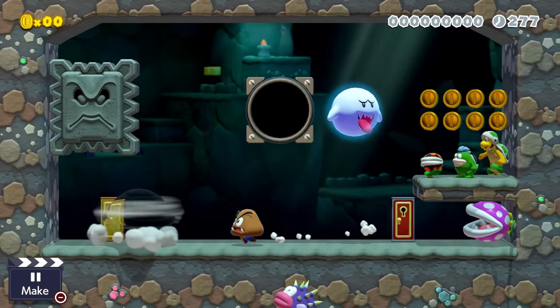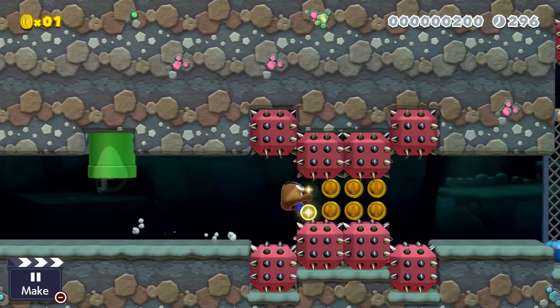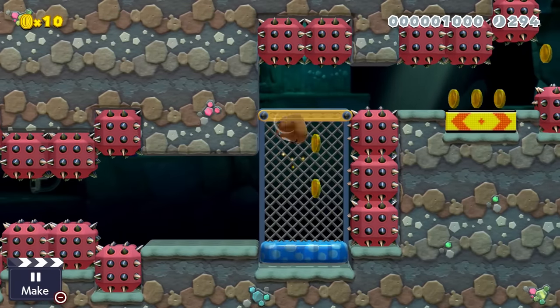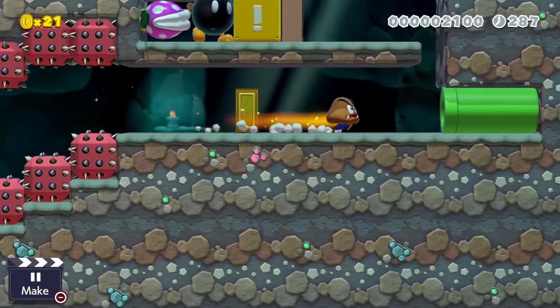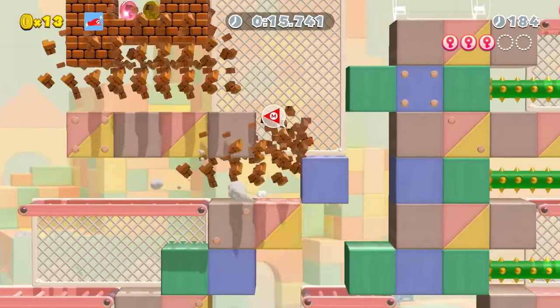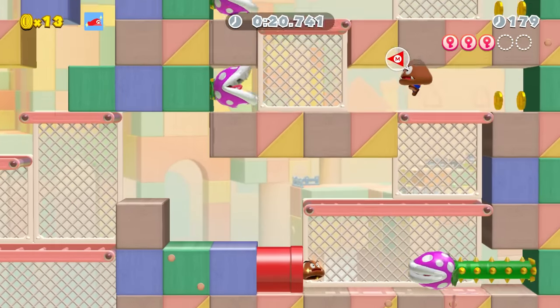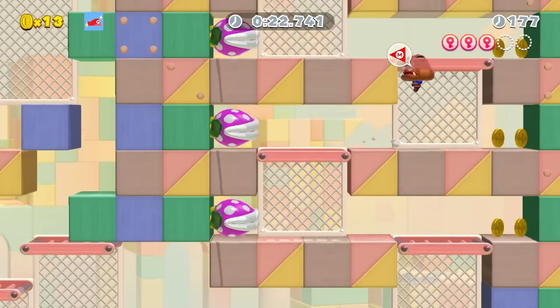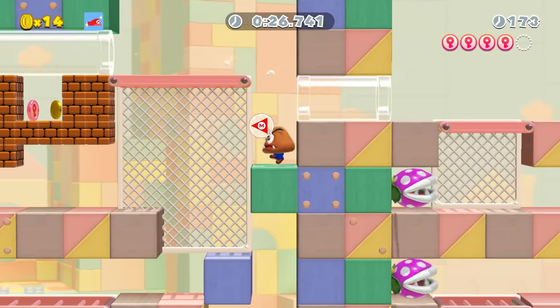I'm seriously having a hard time thinking of a good use for this thing. The only thing I could really think of is maybe needing to keep this item on from the start of a section with tight spike jumps, so that the path isn't closed by a piranha creeper contraption in the end. I think the best use of this thing has to be in the ninji speedrun level based on the DLC headgear, which is by far my favorite ninji. Here it's used to make piranha creepers stop moving so that you can get by faster. Not horribly impressive or creative, but it's the best use of this item I've seen.